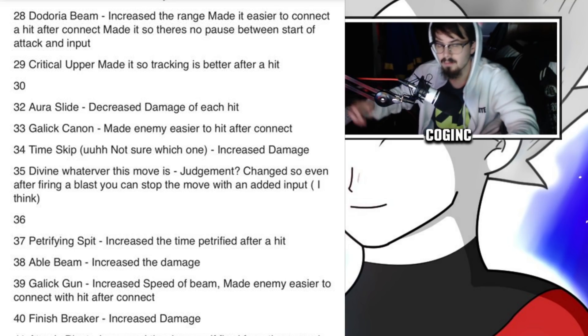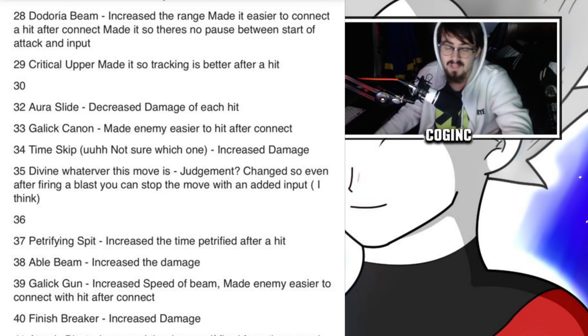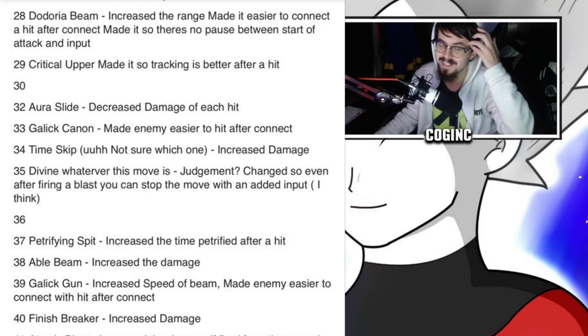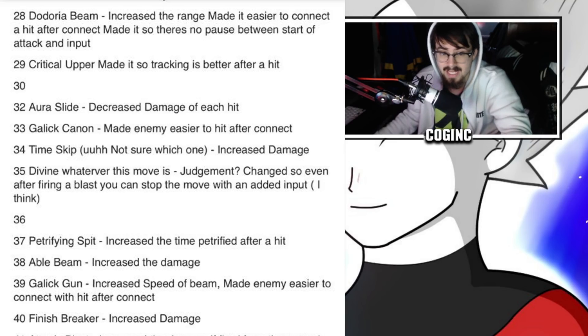I'm going to skim through these because there are 131 skills. Number 28: Dodoria Beam — increased range, made it easier to connect after hit, no pause between start of attack and input. Number 29: Critical Upper — tracking is better after a hit. Number 30 skipped. Number 32: A Slide — decreased damage of each hit. Number 33: Gallic Cannon — made the enemy easier to hit after connect. Number 34: Time Skip — increased damage. Number 35: Divine Judgment/Purification — changed so even after firing a blast you can stop the move with an added input.